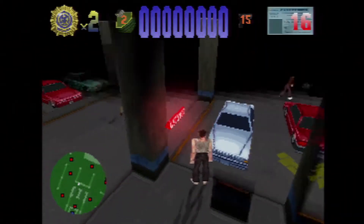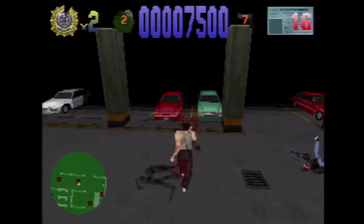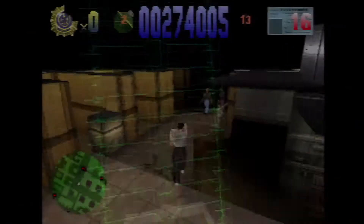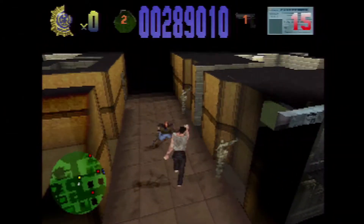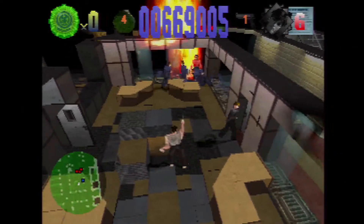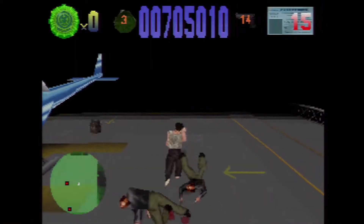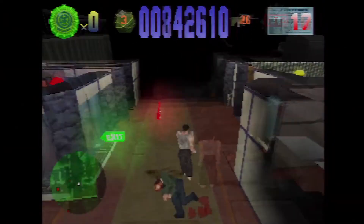First up is the original Die Hard, a third-person shooter where you rescue hostages as you make your way through the levels of the Nakatomi building. This is my favorite of the three, as it really gives me a reminiscent feeling of an old DOS game called Cyber Dogs. As you can see, this is a very early PlayStation game, with the level rendering a small section of the environment in a sea of blackness.